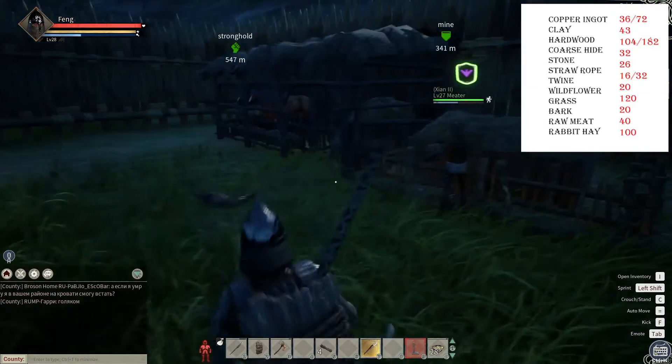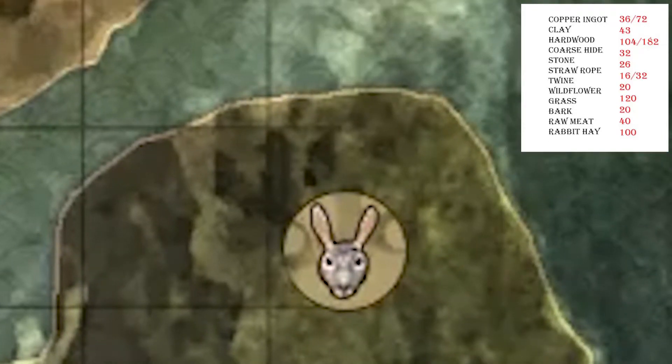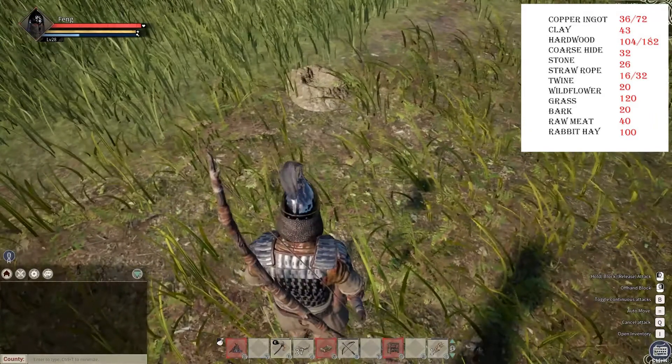I highly recommend going to a fox location or a rabbit location on your map — it's not necessary but it is much easier. At these locations you will find these little holes. These are just where the foxes and rabbits go to sleep or whatever they do. This is the best way to catch them.